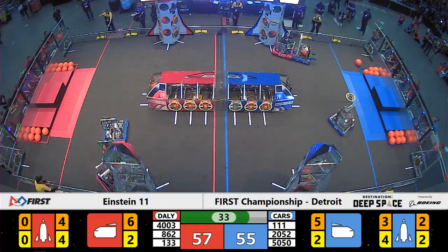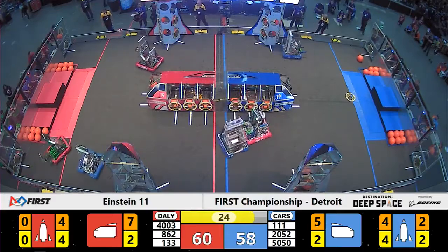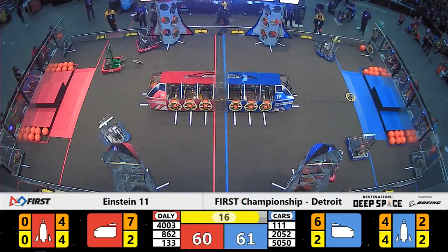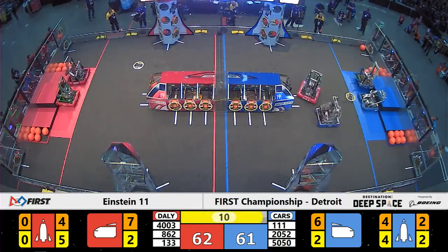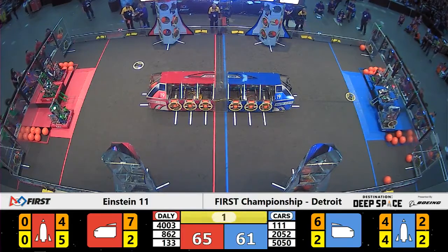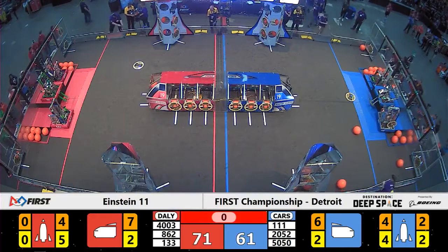We have 35 seconds left in the match. Two points separating these two Alliances, Daily currently with the advantage. 4003 makes another delivery into the cargo ship, bringing that total up to 7, and we enter our endgame period. Two blue machines back to collect, running simultaneously, as 862 trying to slow down the blue machines heading into the HAB zone. 133 and 4003 lined up next to each other in the Red Habitat area. Burt is up and ready to go. 4003 is as well. Red with the advantage as time runs out — unofficially red with the win.